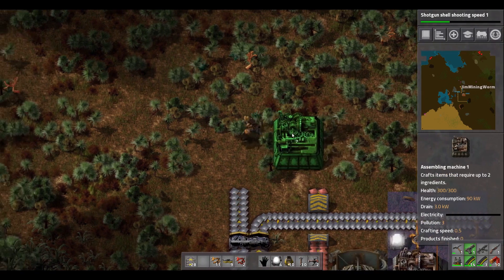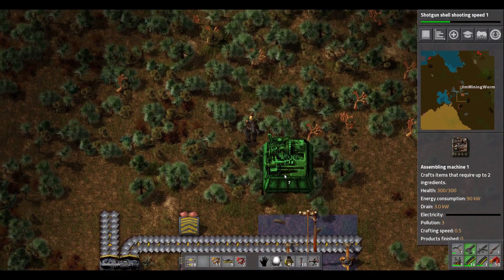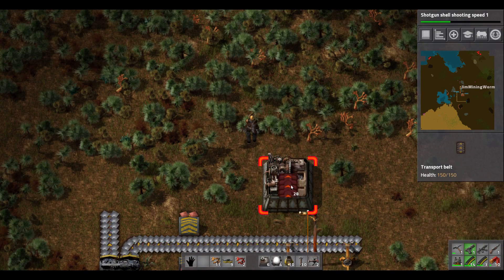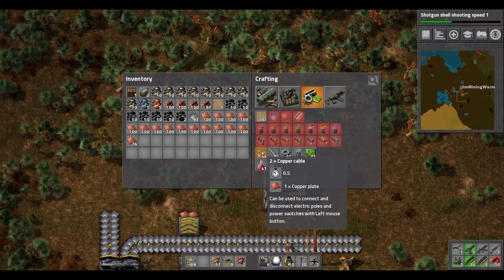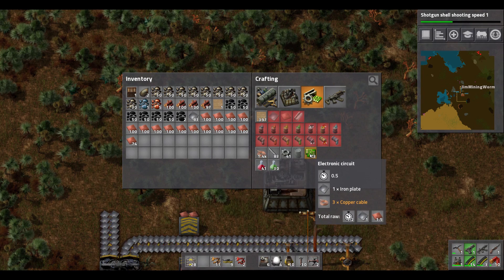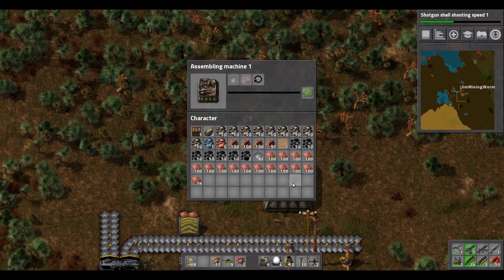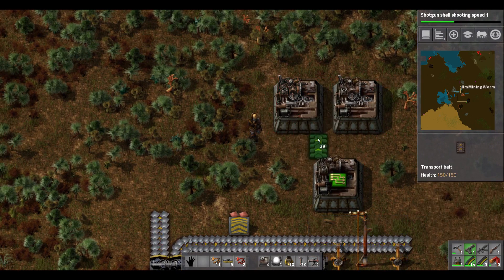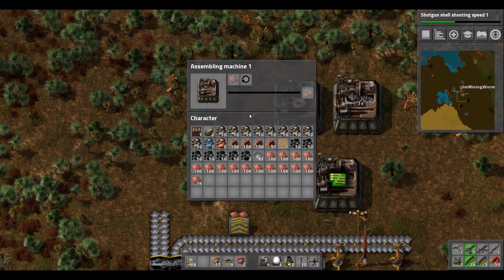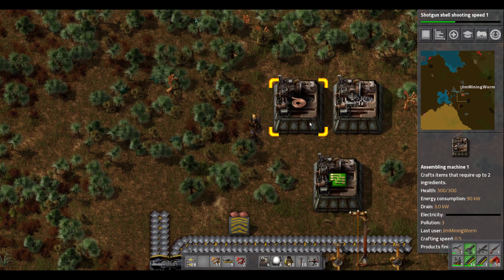To make an electronic circuit, we'll line things up nice and neat. To make an electronic circuit we need iron plates and copper cable. Copper cable we make just with copper plates: two copper cable in half a second in one assembly machine with one copper plate. An electronic circuit takes half a second but it needs three copper cables and one iron plate. So let's get another assembly machine — actually we'll get two. We'll put one there and one there, and these both will make copper cable. We can copy settings by shift-right-click, shift-left-click to copy the recipe over.